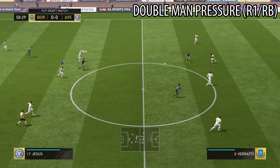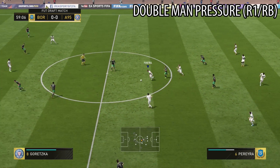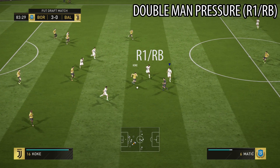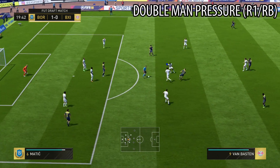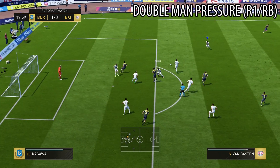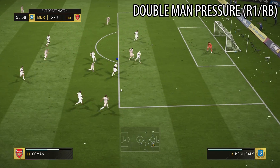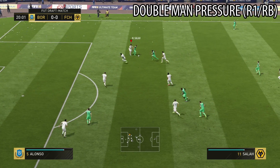Time for double man pressure, or secondary man contain, which is not as good as it was in its glory days but it's still very useful in FIFA 18. To do it you simply press and hold R1 or RB on Xbox. This will help you put pressure on the ball holder while you're covering dangerous passing lanes, and in many occasions the AI will retrieve the ball for you. But you can never rely on the secondary man press because it's very easy to get passed — only use it as a complementary tool to help put pressure.